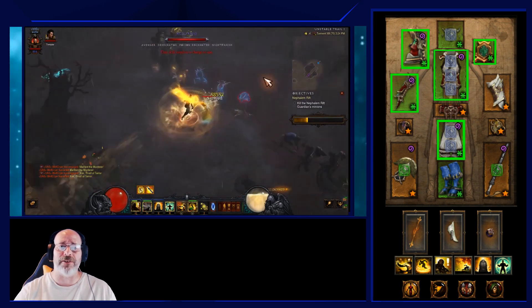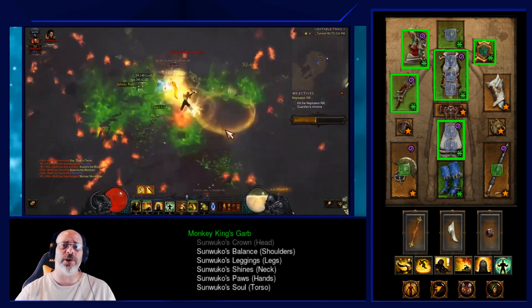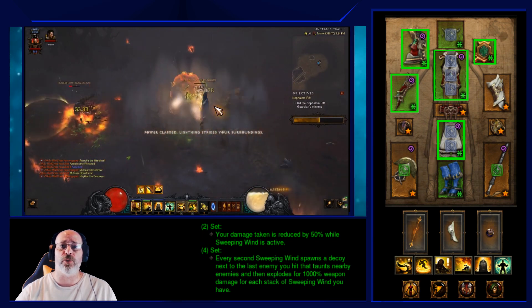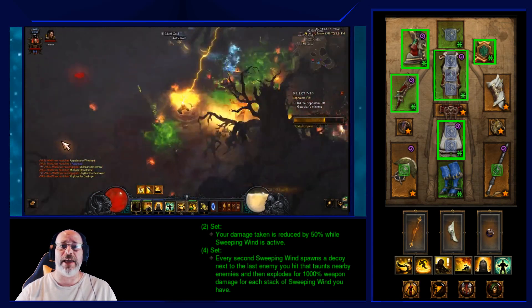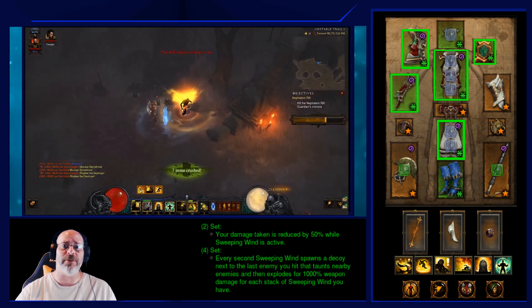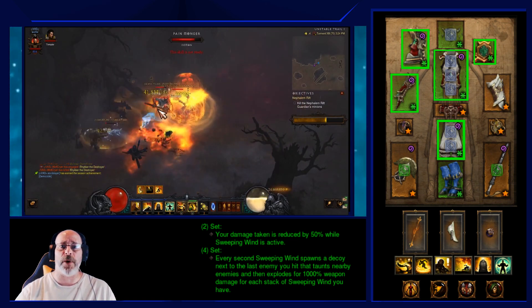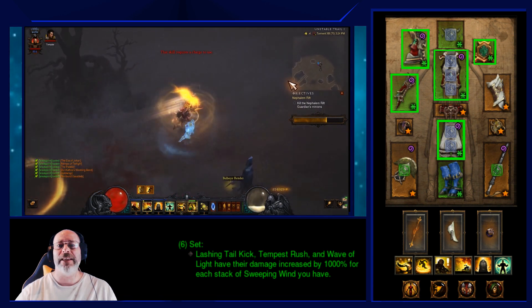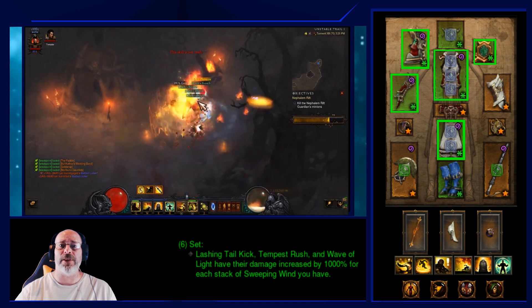First, you're going to be running the Sun Wuko's Monkey King's Guard build, wearing five pieces and cubing the Royal Ring of Grandeur to get the six-piece set bonus. The two-piece bonus gives you 50% damage reduction as long as Sweeping Wind is active — a great damage mitigator especially in hardcore since you are not running Unity. The six-piece set bonus gives you 1,000% increased damage per stack of Sweeping Wind, and with 10 stacks you get a grand total of 10,000% increased damage to Wave of Light.